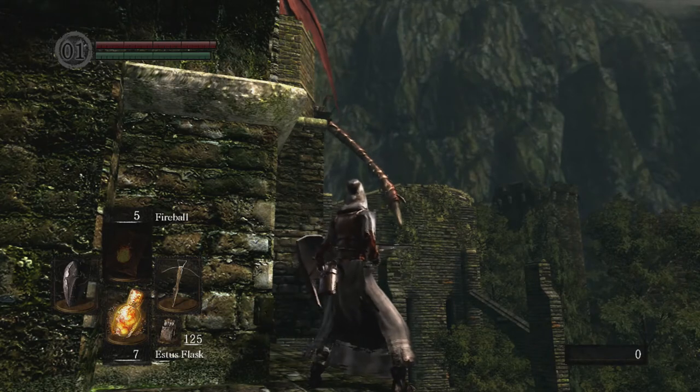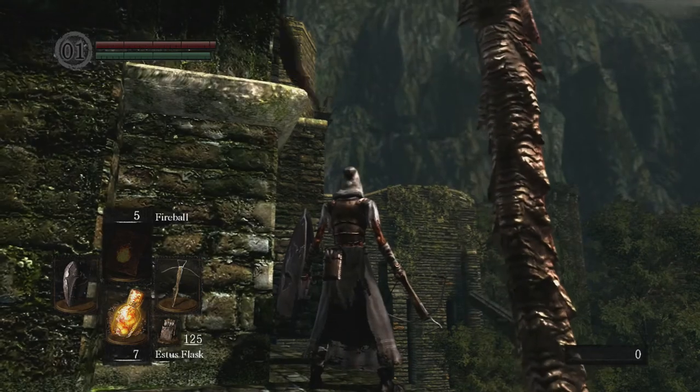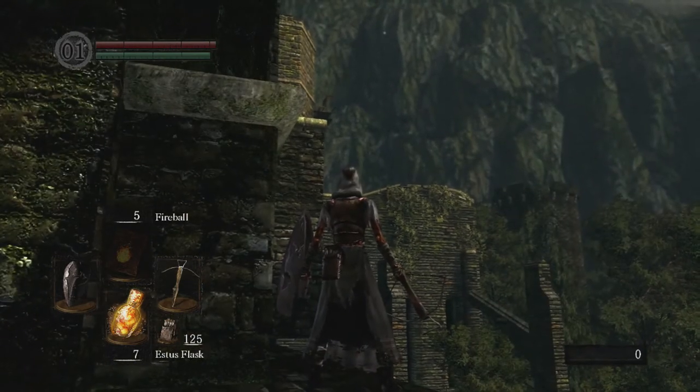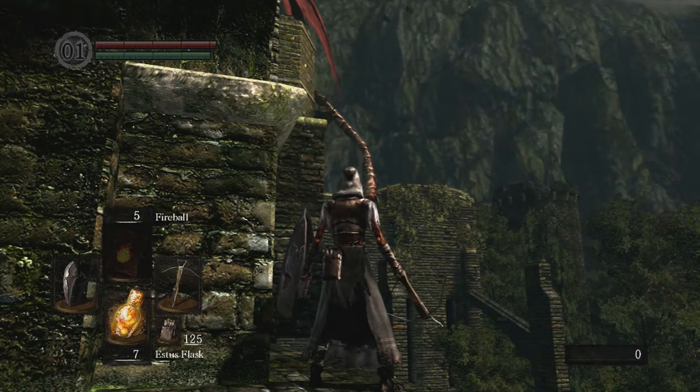It's all about timing. He'll fly, he's got to walk across, and once you shoot it enough, the tail will fall off and the Drake Sword automatically goes into your inventory.